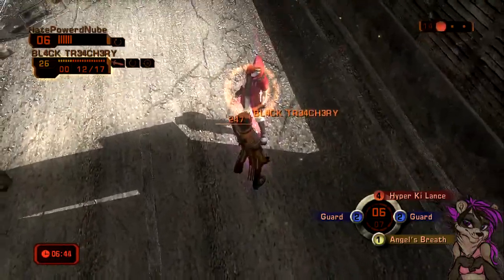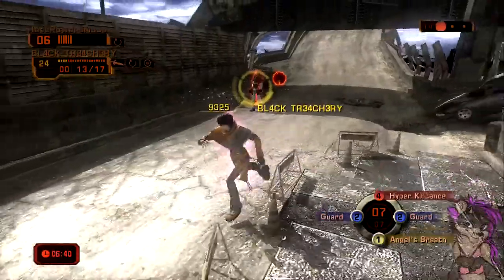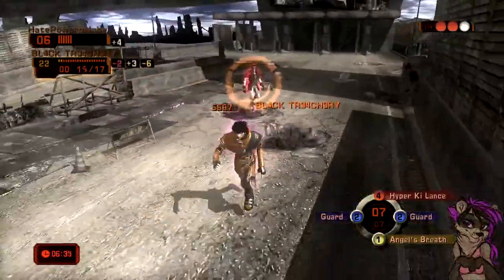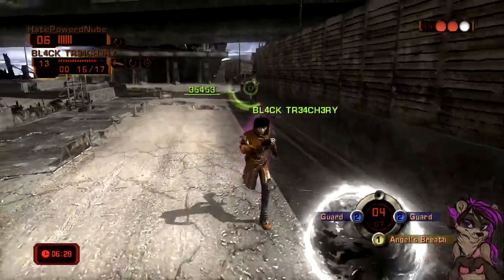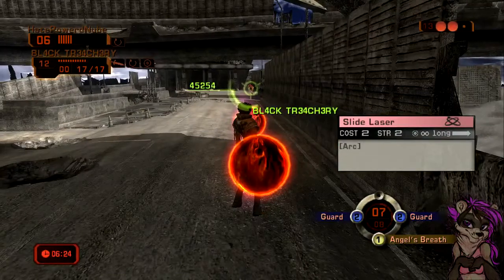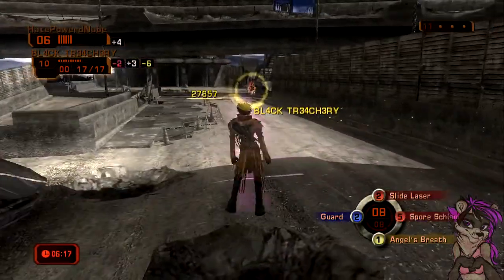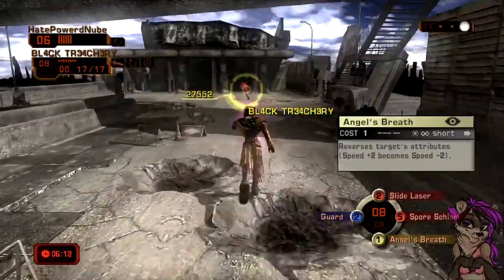So right now that red around him shows that he's close. Yellow means he's medium range, and if he gets far enough, green will show that he's far. See, it'll turn green here in a second - it's green now, so that means he's far range. That being said, Slide Laser says long, so he needs to be in that green realm. Sports Schism needs to be medium, so it needs to be in yellow. Angel's Breath needs to be short, so it needs to be in red.